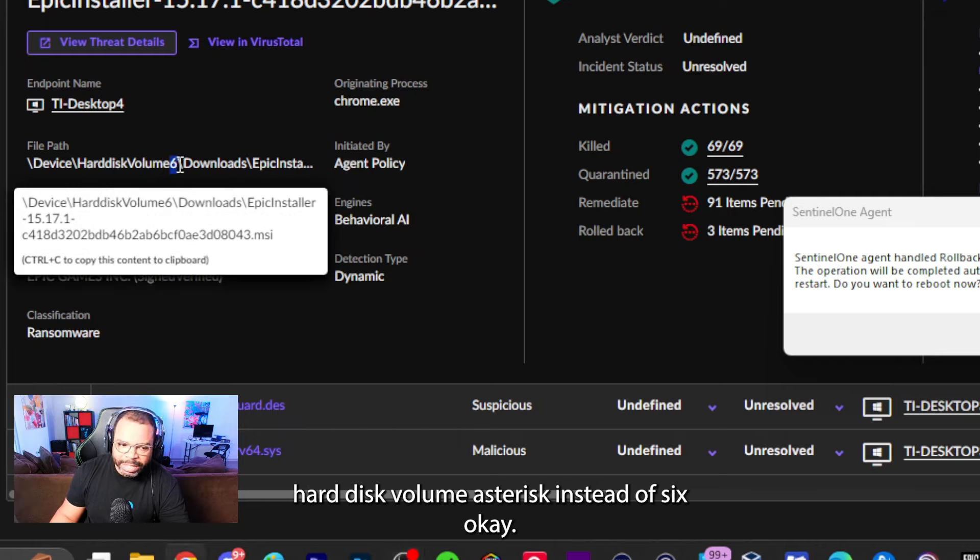Looking at the analysis verdict: undefined. The incident status is active and unresolved, meaning we as SOC analysts need to go in and choose an action to resolve it once we've done the investigation. SentinelOne flagged it as inconclusive but still took action. In a production environment, if this was a production-critical program that SentinelOne didn't know about, this could be very bad — so be mindful that auto-kill-quarantine can potentially impact a major application.